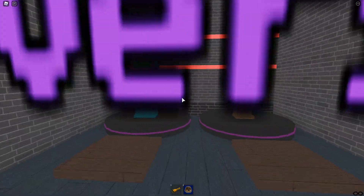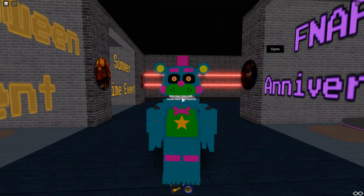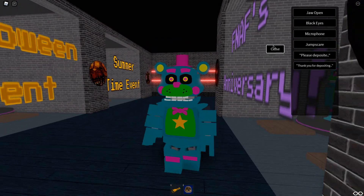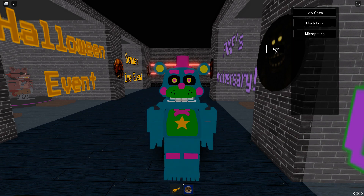I do have video guides on every single one. For FNAF's anniversary, you get Blacklight Freddy and Firework Freddy. Very nice. Here's Blacklight — Blacklight Rockstar Freddy, I didn't even realize. You get a jaw open, a Black Eyes microphone, a jump scare, and two other sounds as well.